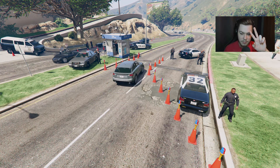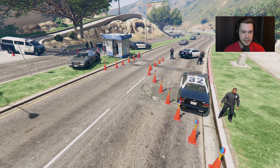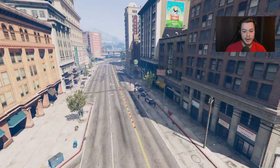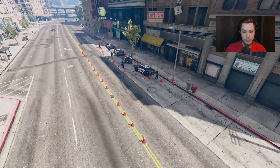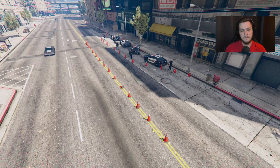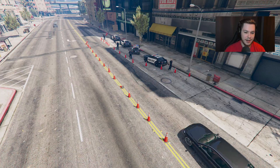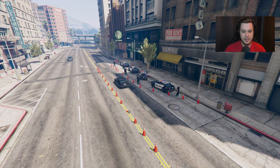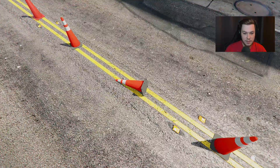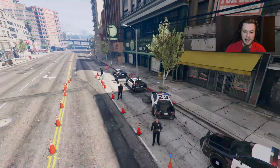Heading to location number two, which is near the city center. This checkpoint is only on one side of the road and feels a lot less detailed than the first one. There's nothing in the middle of the road — just a couple of officers and some cones, one of which is actually fallen over, which is a nice touch.